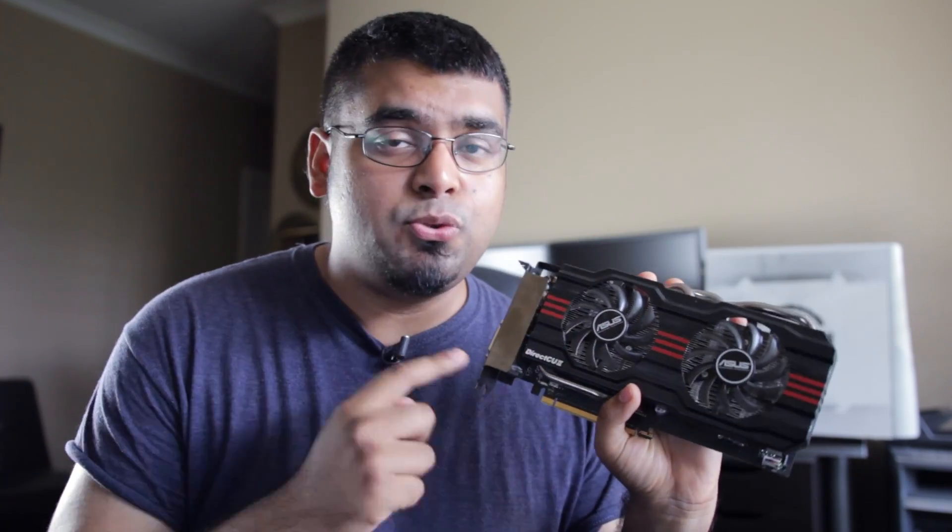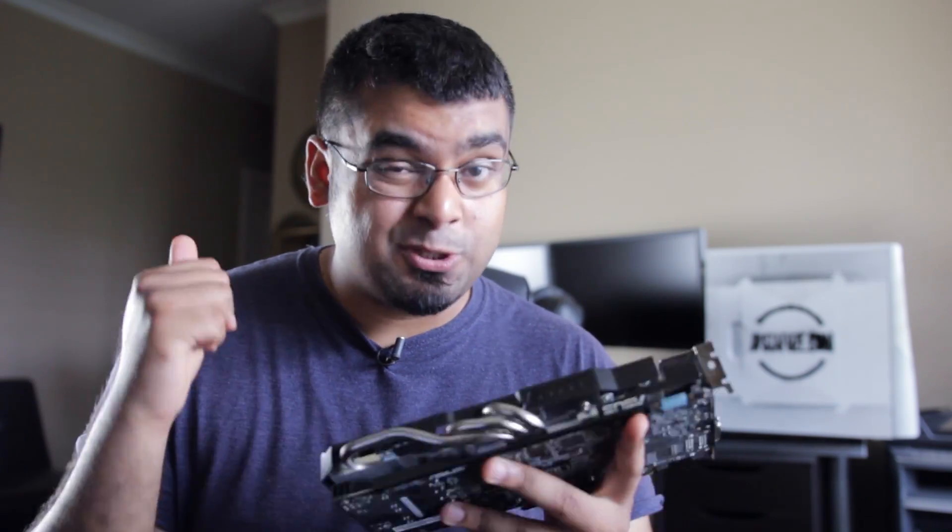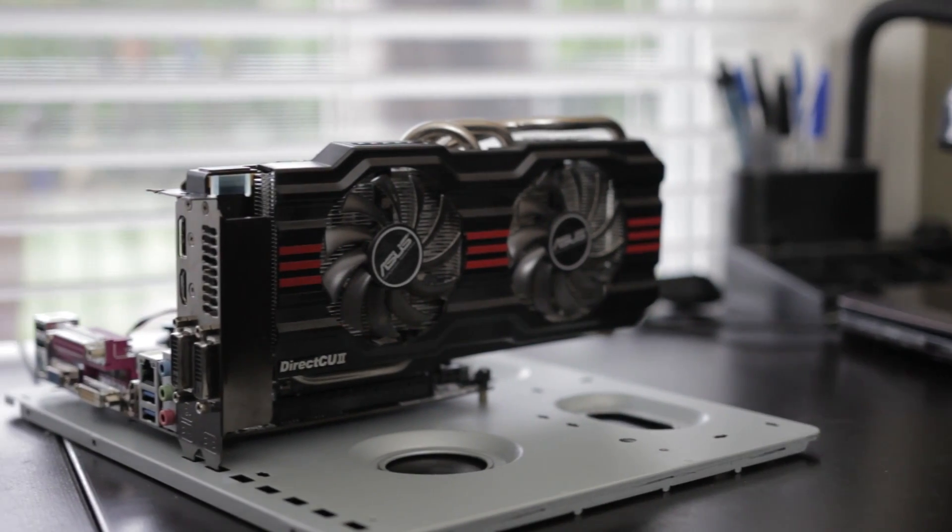Last but not least is the graphics card: I've selected the R9 270. You can spend a little more and get the 270X, but from benchmarks I really think the 270 has the best performance-to-price ratio. Feel free to get any brand — I have the ASUS version, but Sapphire or whatever is priced best will work since they're pretty much the same PCB and internal components with different cooling and software. Good alternatives include the GTX 750 Ti or the GTX 760 for $200 and above, and feel free to go with an NVIDIA card if you do a lot of video editing.